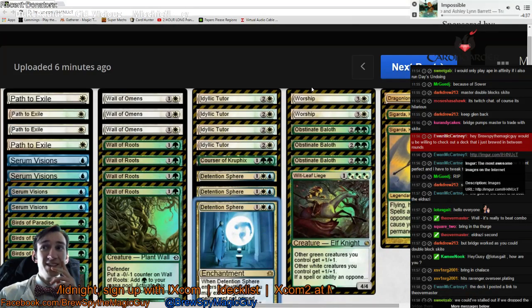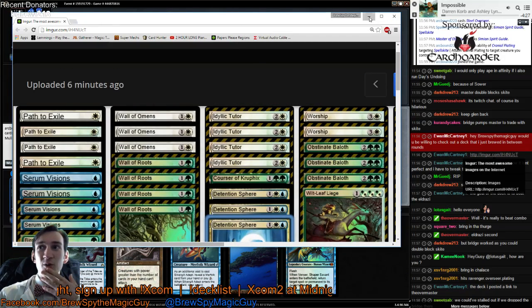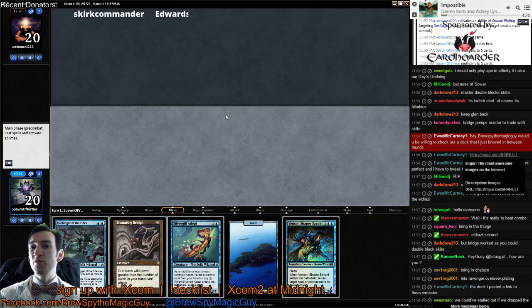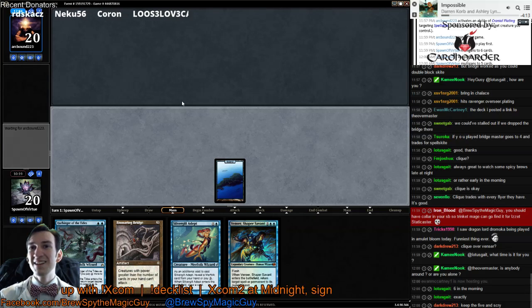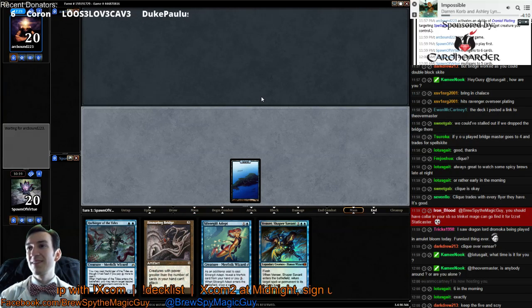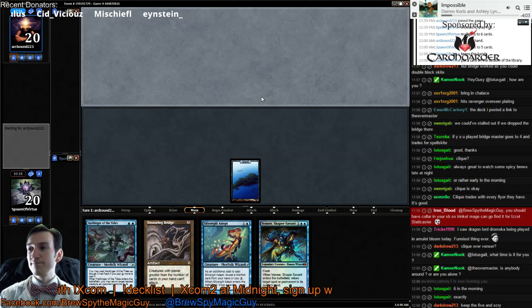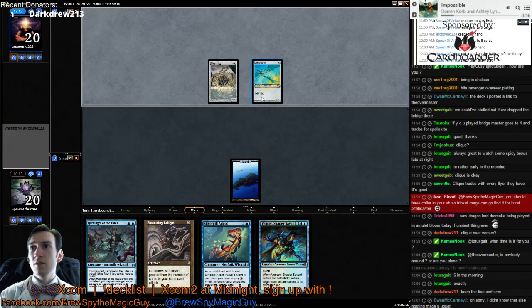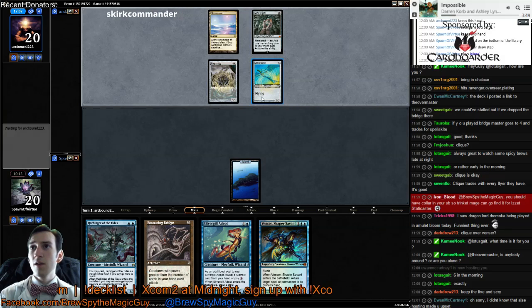This looks spicy — Worship, Dragonlord, or Jatai and Cigars. I still don't feel sure about Bridge in the matchup. Affinity has a lot of ways to sneak around it. It's a pretty good start though.